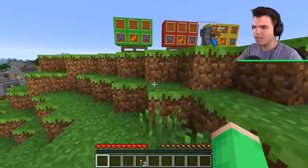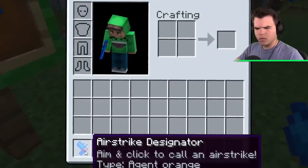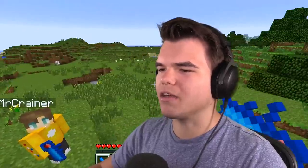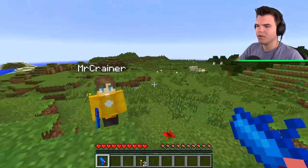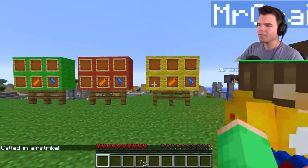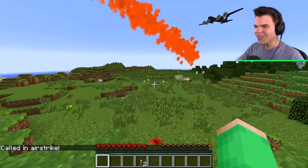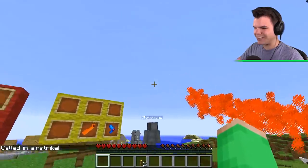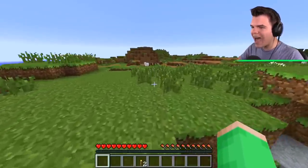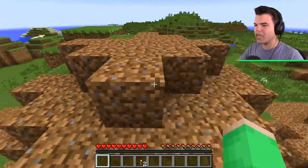We are getting through these real quick. Alright, what's the next one? Agent Orange! What the heck does that mean? I want to try one in the flatlands. I don't know what Agent Orange is, but we'll find out. Jelly, what have you done? You are lucky it doesn't come towards us. What does that do? Oh, it just kills everything. It removes all life. That is brutal.